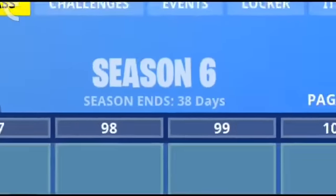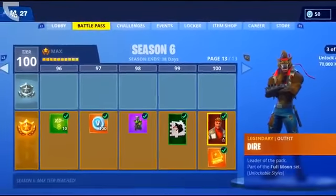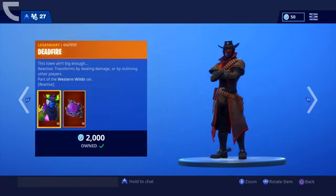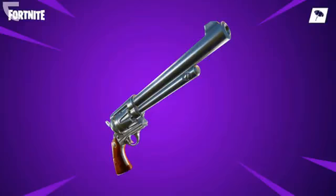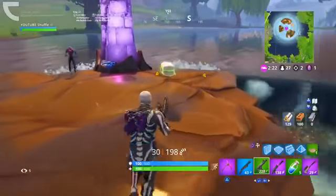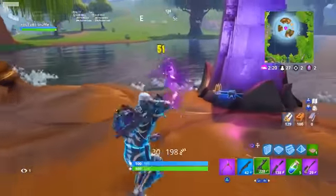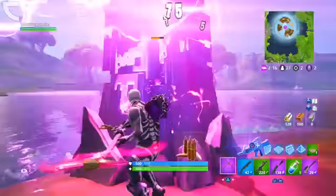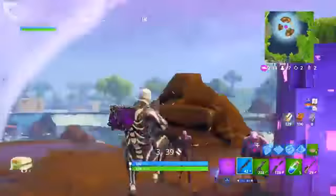So as you guys all know, we're now halfway through season 6. This week, we got ourselves the Fortnitemares 2018 update. Personally, I really enjoyed the update so far. We received new skins, new challenges, new weapons as well as new map changes such as the zombies from Save the World and the Cube event. Now, each season, we also do receive something else next to the battle pass and new daily items in the item shop. And that is the starter packs.